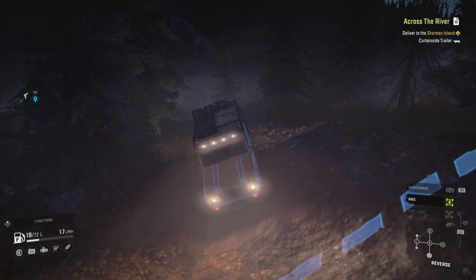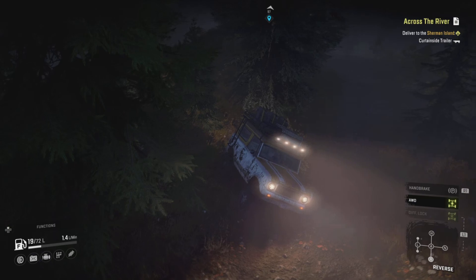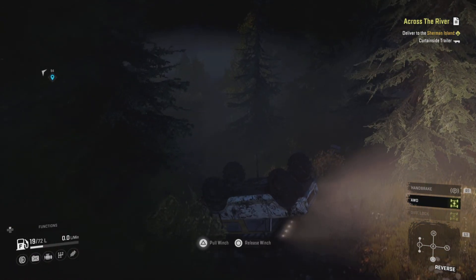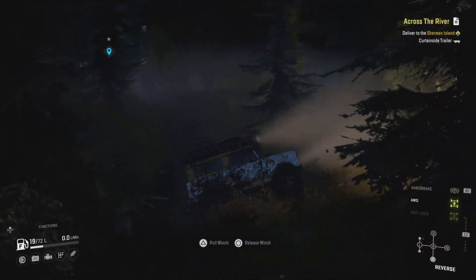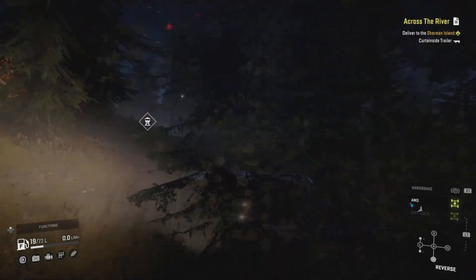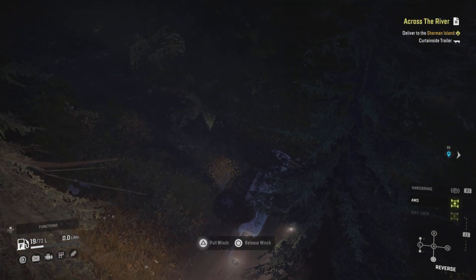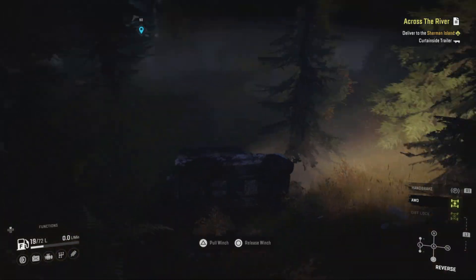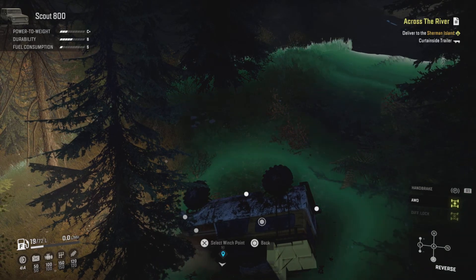So that's the plan. First we need to get down out of here — it was tricky to get up here so going down is going to be interesting. I can't turn on the hill so we're going to reverse down. I thought we were safe to turn — that was a mistake. This is a fine example of us rolling the Scout 800. It doesn't suffer damage so there doesn't seem to be any real downside to rolling it.